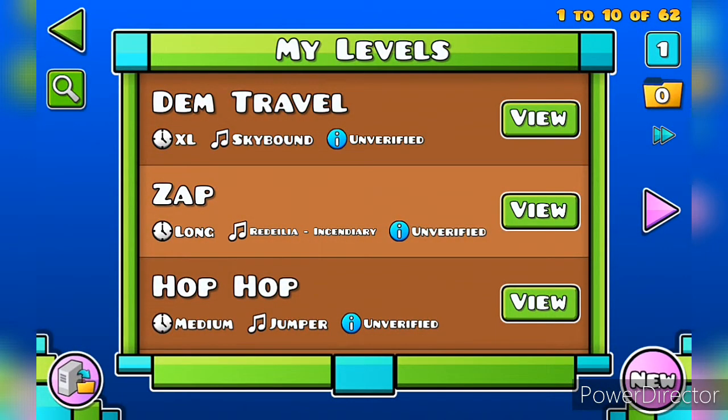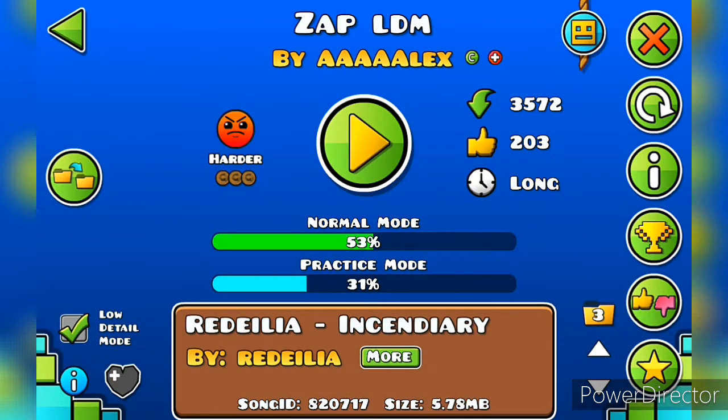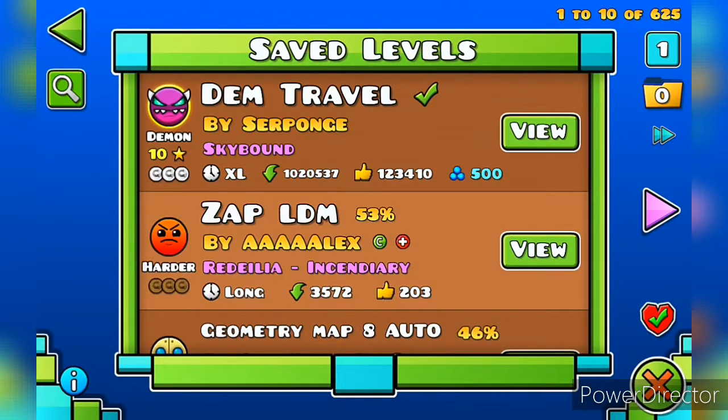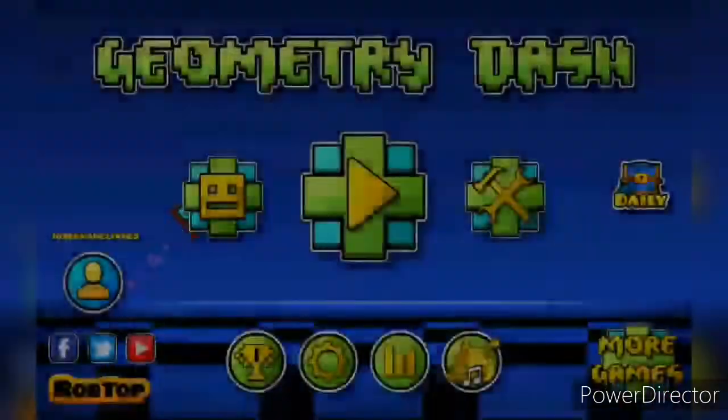The next demon I'm going to be doing is Zap by Geostorm and more. I'm playing on low detail mode because there's no low detail mode on the original, so I had to play on this version. Overall the level was pretty great — Dam Travel was actually pretty cool and I got all three coins. I also got 6,000 stars — pretty epic.